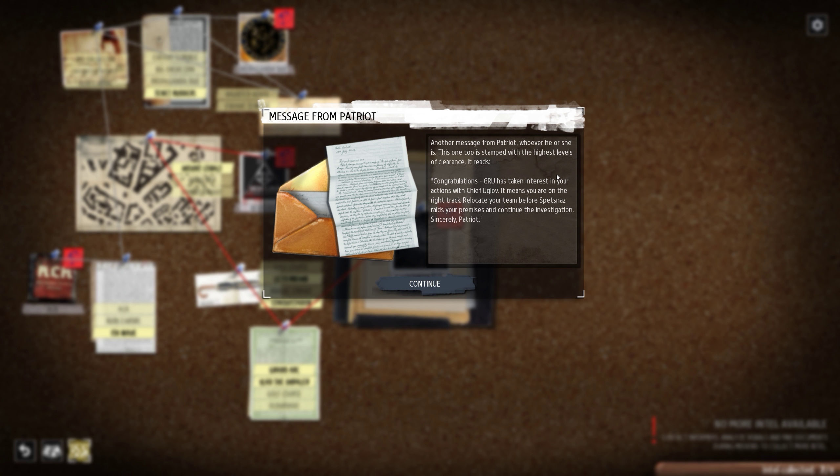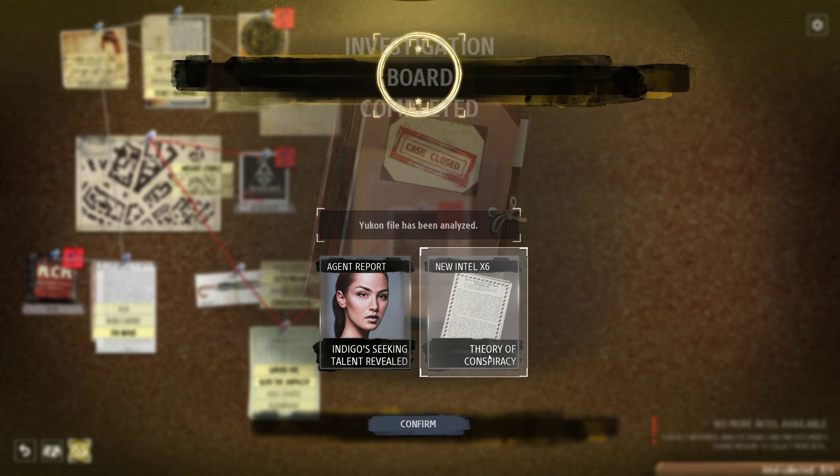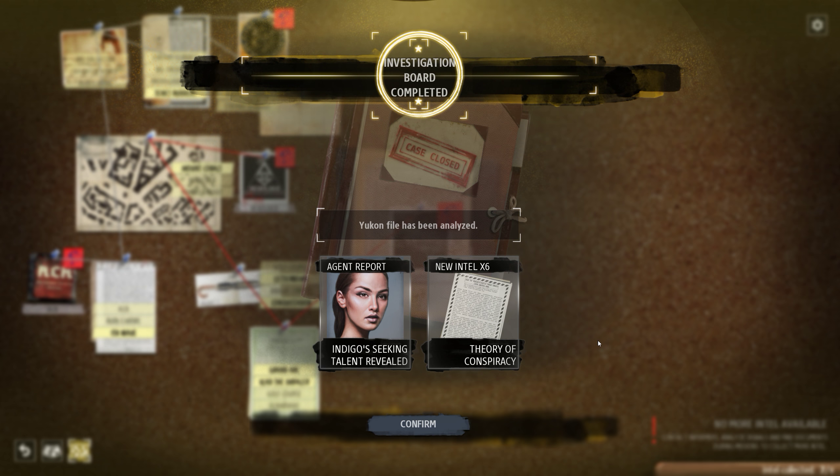Another message from Patriot — whoever that is. Stamped with the highest level of clearance. It reads: 'Congratulations, Crew has taken interest in your actions with Chief Uglow, meaning you are on the right track. Relocate your team before Spetsnaz raids your premises and continue investigations. Sincerely, Patriot.' We got a lot of intelligence for the conspiracy theory, which will probably allow us to resolve it.